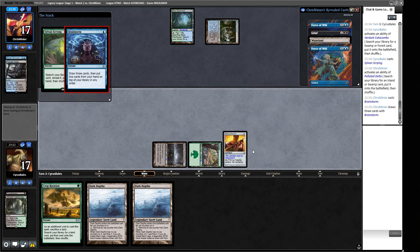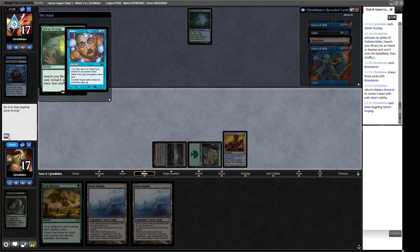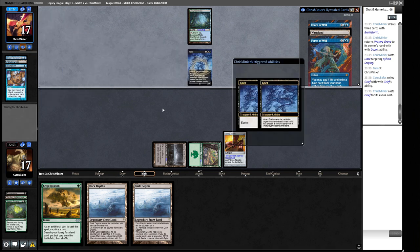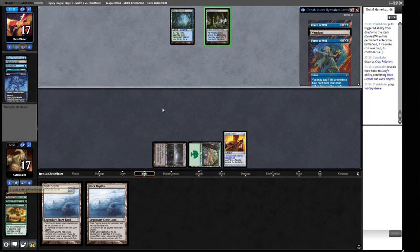I imagine they'll throw back their Wasteland since we have Pithing Needle on it. They must have had a Force of Will and didn't want to Force the Needle, even with a Wasteland in hand — interesting. They Force of Will our Sylvan Scrying. Then a Daze. Ho to our opponent. Grief pitching Grief — we're going to lose our Crop Rotation. Our opponent isn't really making inroads into winning the game yet, but this is the Wasteland Grief we knew about.